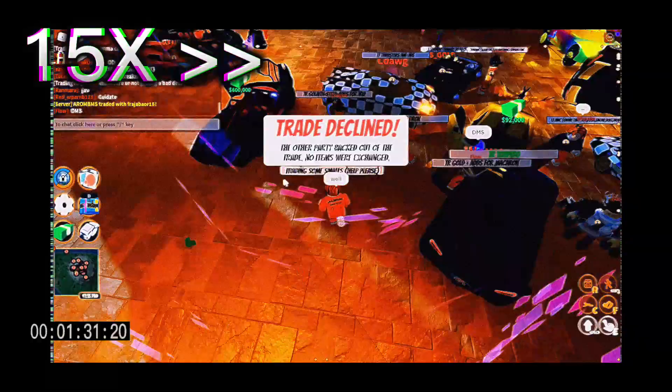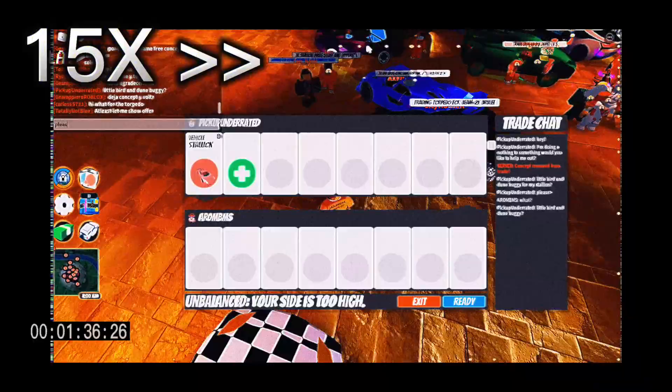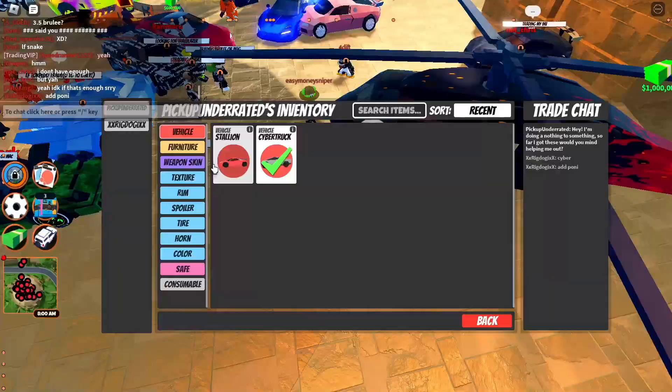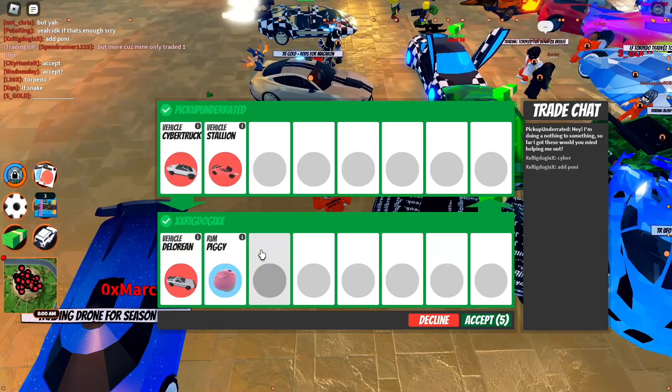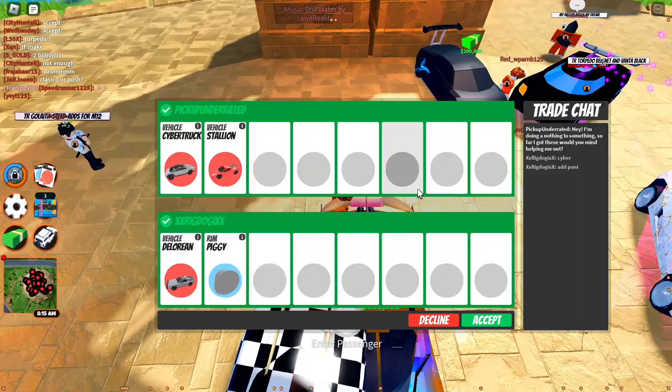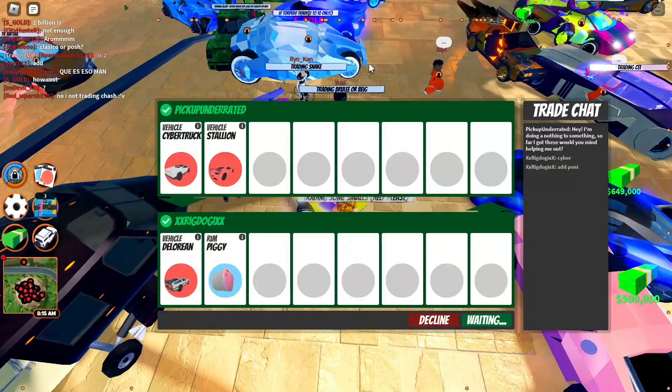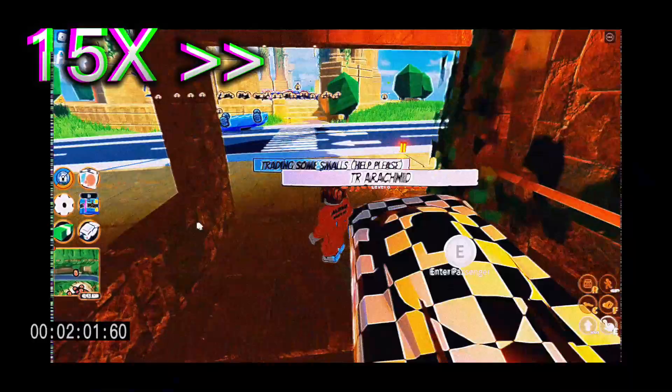This next trade took me about 15 minutes. Took a long time to get an actual decent trade here, but I went out searching, seeing if I could find anything, and here's what we ended up getting. I wasn't 100% sure if this was a win or not. I was able to get piggy rims and a DeLorean, which — I think DeLorean's 175k. I'm not too sure what piggy rims are worth, but I'm pretty sure they're worth more than 125k, because I gave 300k for this. So hopefully this ended up being a W, and we'll go ahead and see what I traded off the piggy rims for eventually.